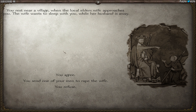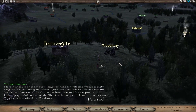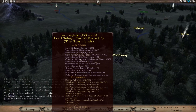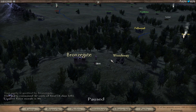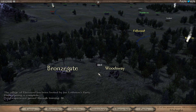You rest in your village when the local elder's wife approaches you - the wife wants to sleep with you while her husband is away. One option is to send one of your men to assault her - I refuse! She is a complete... anyway. We could probably take that settlement right now, to be honest. It's Lord Selwyn Tarth - I believe that's Brienne's dad? I don't know much about it.